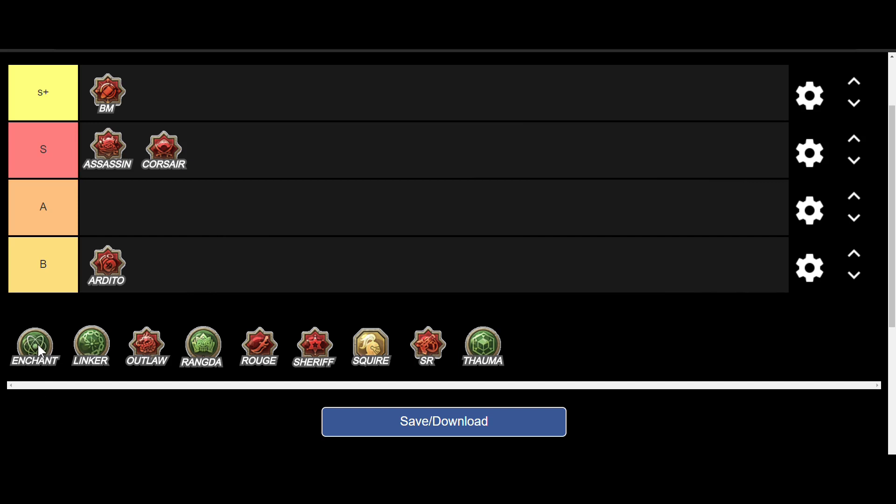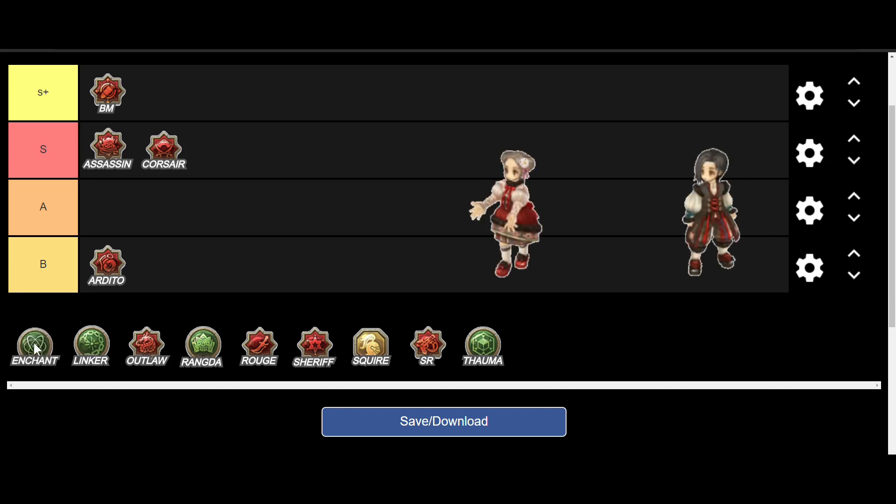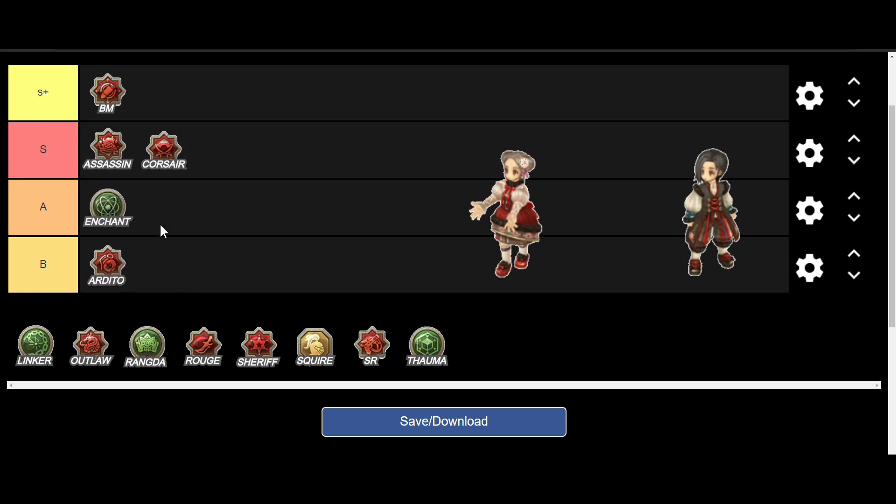Next we have Enchanter. You pick this one if you want to increase your basic attack damage or if you want to be a buffer. Enchanter should be in B rank because right now basic attacks are kind of weak, and the only real use of Enchanter is a shop and being a buffer. B rank for Enchanter.